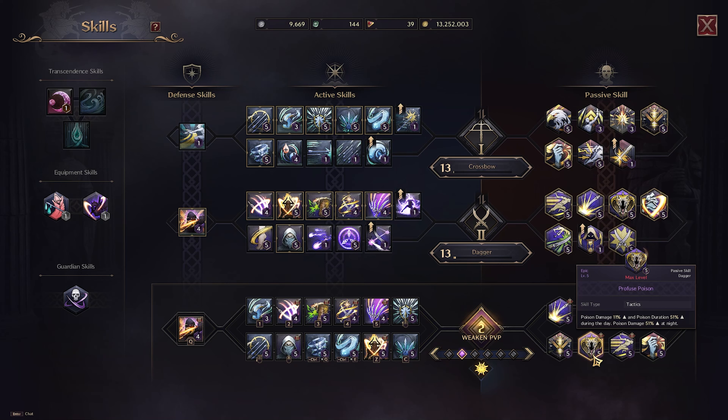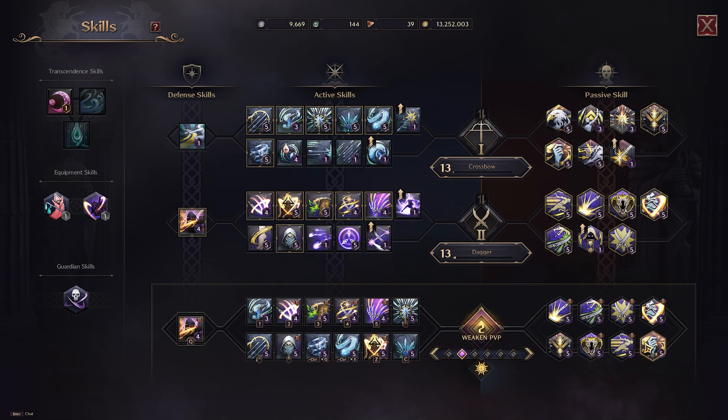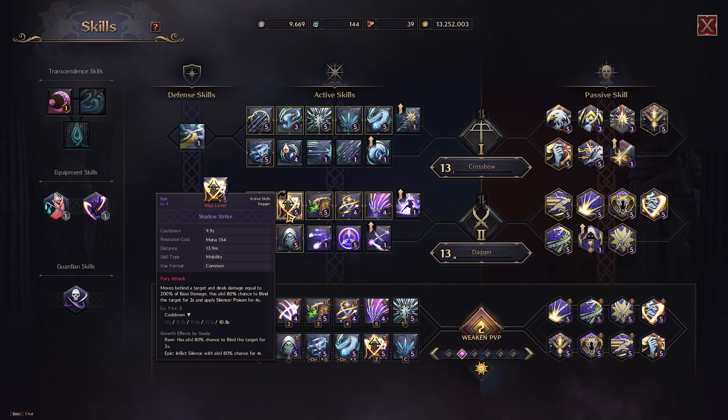This passive increases your damage by 11% and your duration by 51% during the day, but at night it makes your poison damage 51% stronger. Shadow Strike is considered as poison, and silence is also considered as poison. It says here that you apply silence for 4 seconds — what this passive does is increase that silence duration to 6 seconds because of the 51% boost. At night, the silence doesn't really do damage other than the initial hit of Shadow Strike.